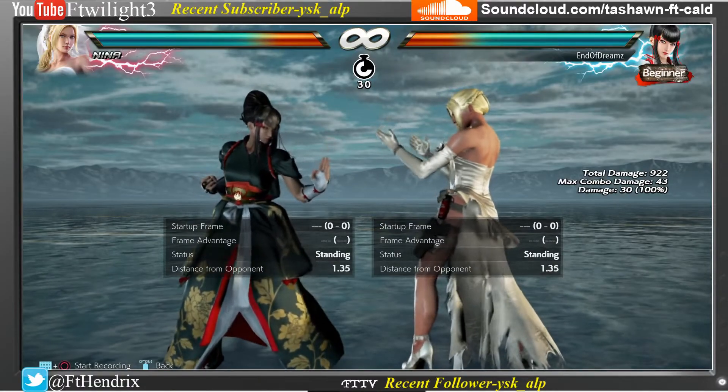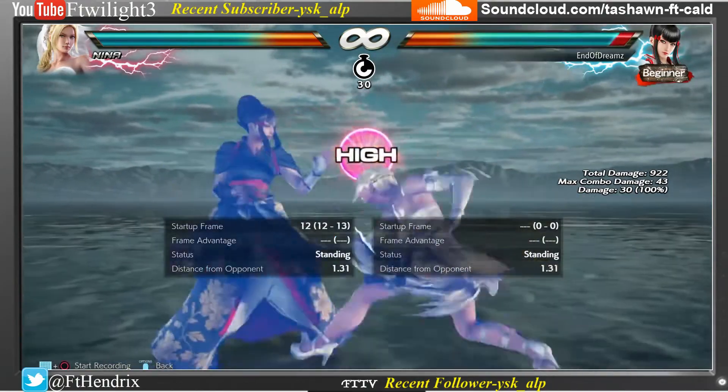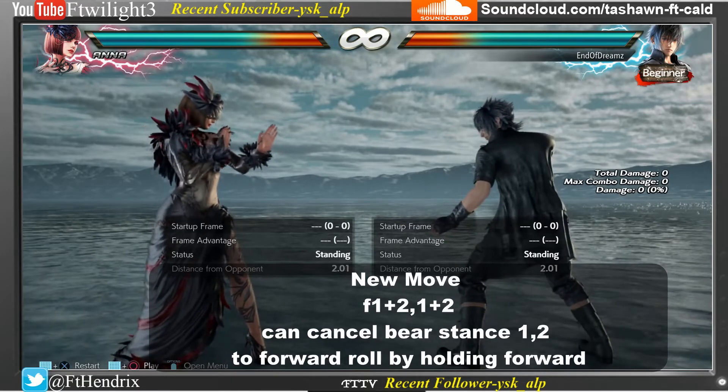Nina's new attack is back 1, 4. Noctis's new move is down, forward, 1, 2.